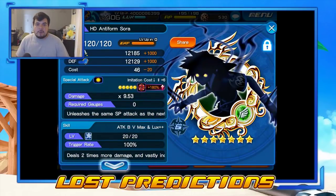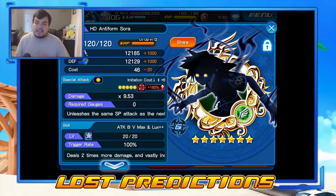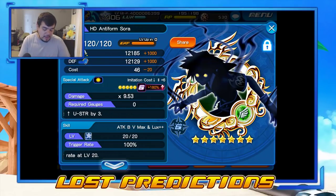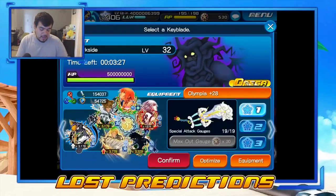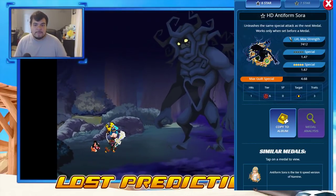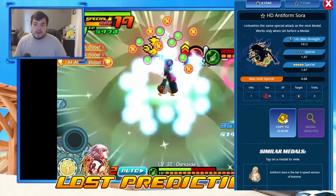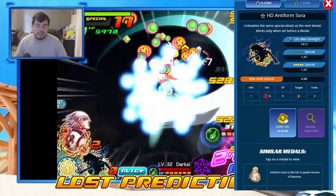As you guys can see here, my HD Anti-Form Sword is already at 7 stars. You can see the strength right there and the multiplier — even though the multiplier is not really something that matters because it's a copy metal; it's copying whatever metal it is that it's going up against. It does have Attack Boost 5 with the Lux Plus Plus, and it has triple raid on it. It is a Tier 6 with zero gauges, so you don't have to worry about gauges at all.